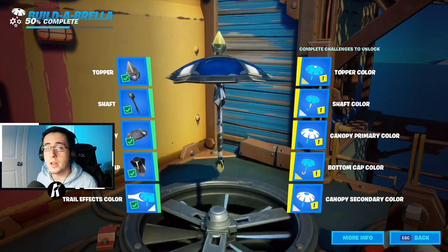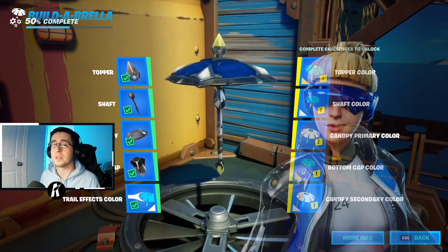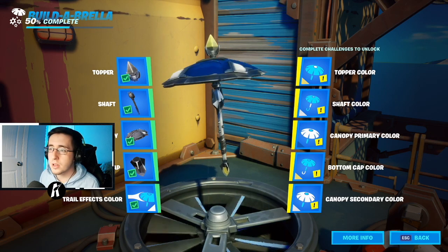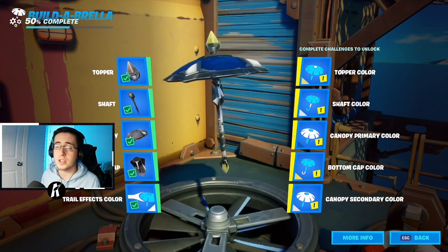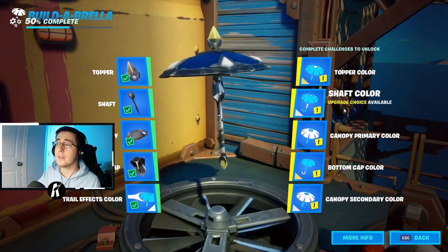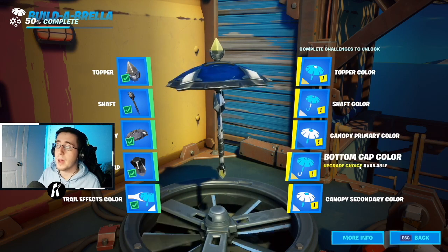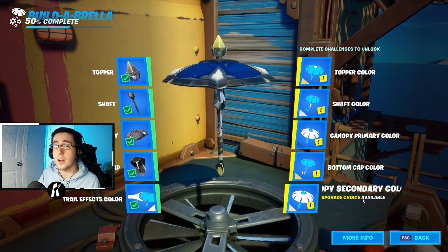For this set of skins we're covering the PS4 European exclusive skin Royal Bomber and the PS4 exclusive skin Neo Versa. Each has a lot of blue and black as well as white, but something unique about these PS4 exclusives is the blonde/yellow element. So the topper color is yellow, shaft color is white, canopy primary color is dark blue, bottom cap color is yellow, and the canopy secondary color is white.